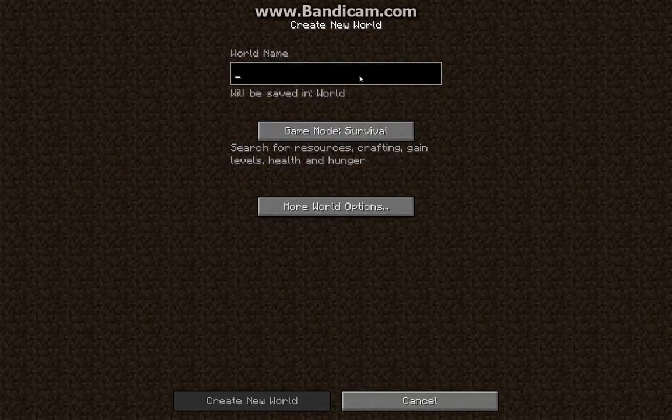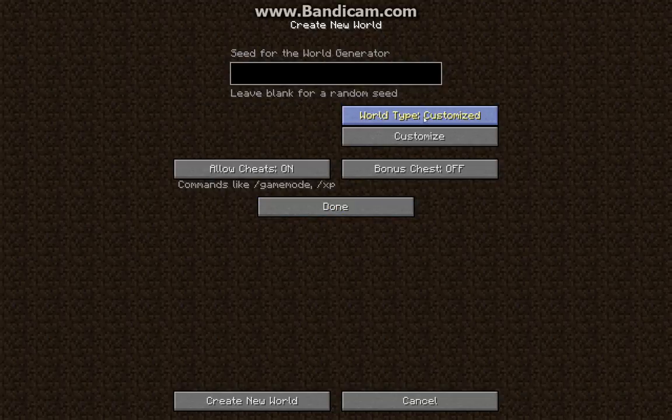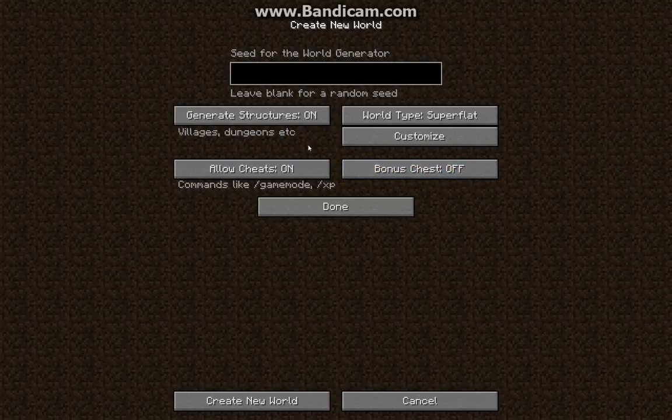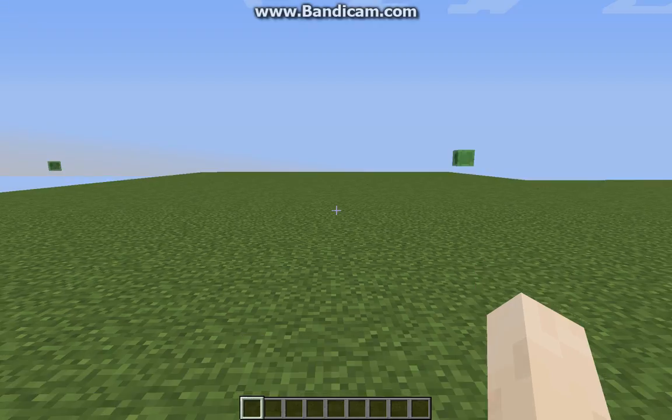This is half of the 1.9 stuff, so we don't have shields right now or the updated enchantment table, because they're working on a new enchantment table. I put it on superflat since there's no new overworld stuff. Great world — I'll pause it when the game loads. Ok, after a couple seconds it's loaded.